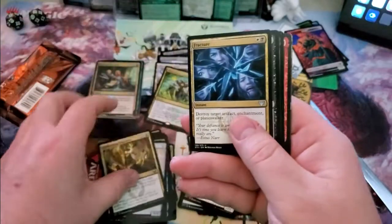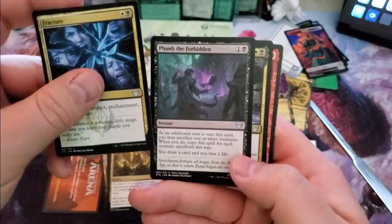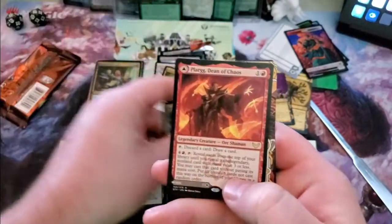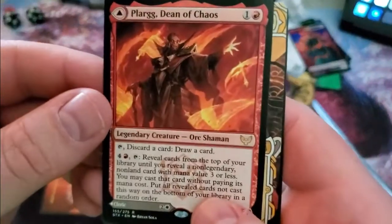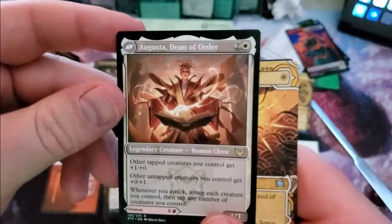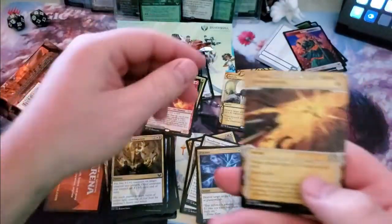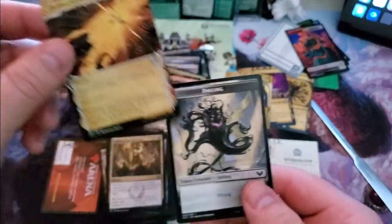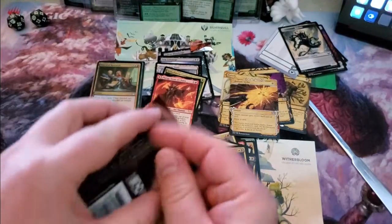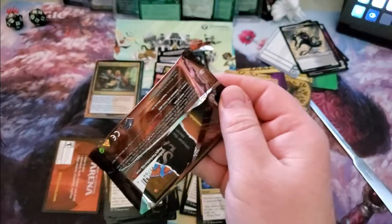Spin Through Boom, Fracture, Plumb the Forbidden, Killian Ink Duelist, Dean of Chaos. And Augusta, Dean of Order — beautiful card — as well as Defiant Strike with an Inkling token.